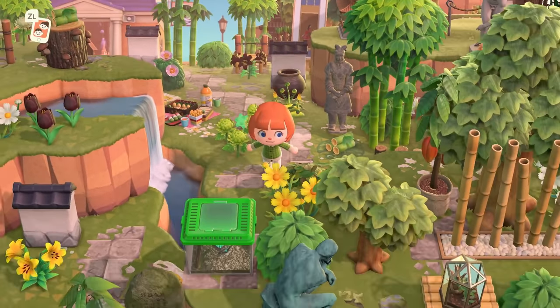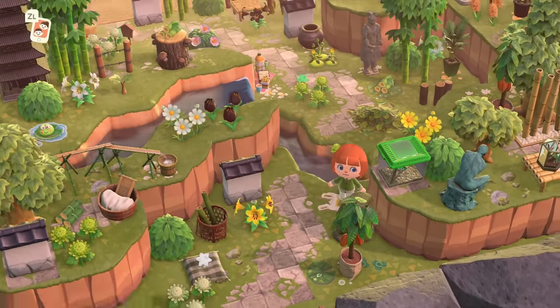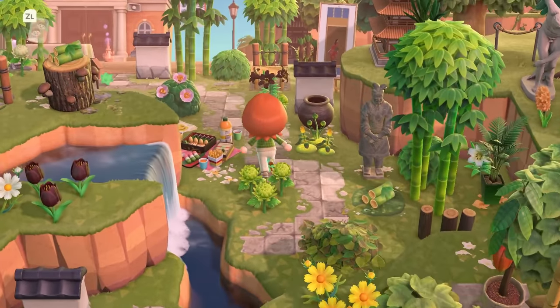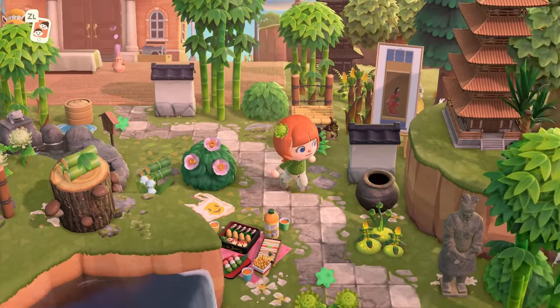Resident services is pretty close here, so I think this creator did a fabulous job of filling the space up and making it feel distant. Even the resident services and the airport are right beside each other — I know it's really difficult for a lot of us to decorate when resident services is right there, but take this as inspiration because it is beautiful.